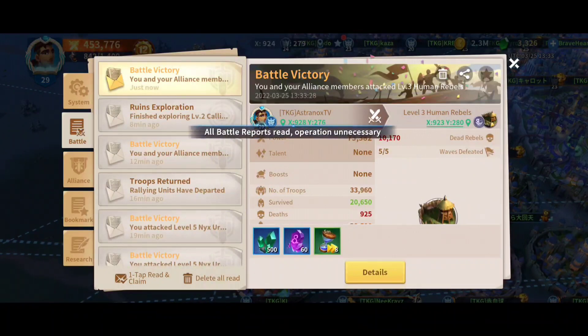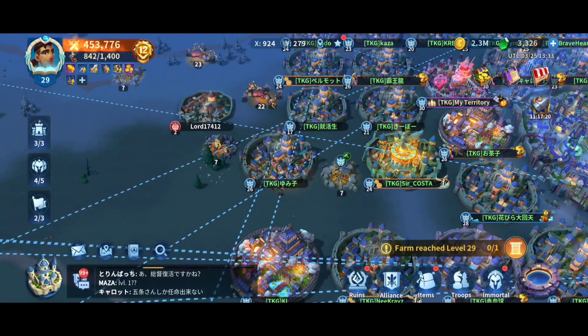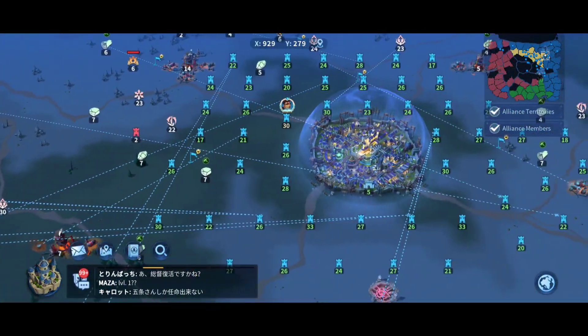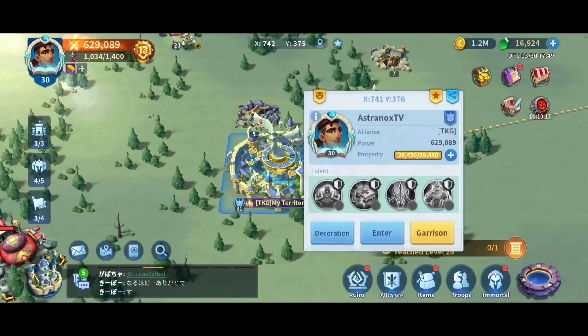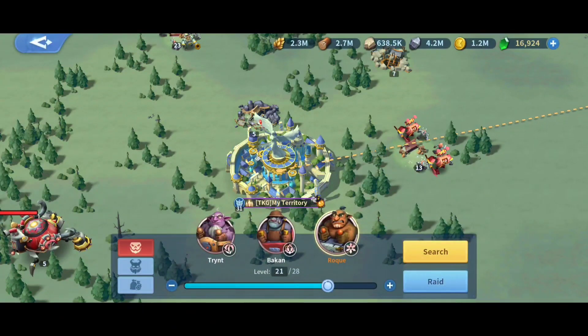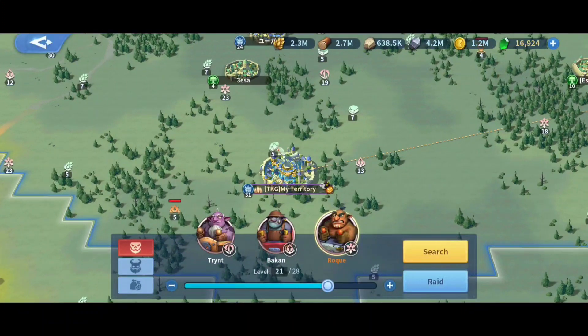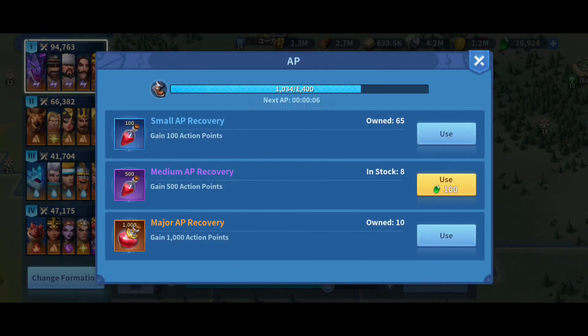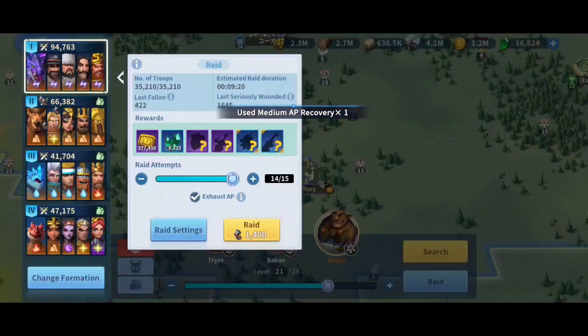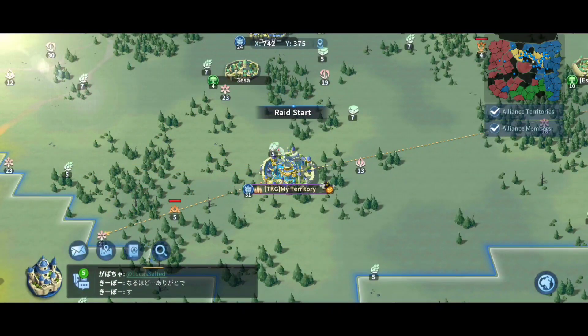You can set map markers, send mail — it really simplifies getting all your alliance members on the same page for events. Everyone was able to get the rewards, and it is definitely rewarding. You do lose troops though — injured ones need to be healed at the hospital, and the ones that die you need to replace by training more troops in the training ground.